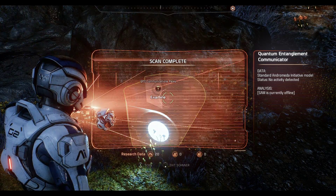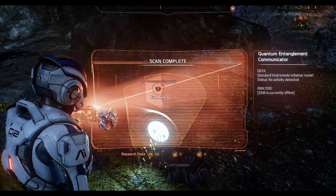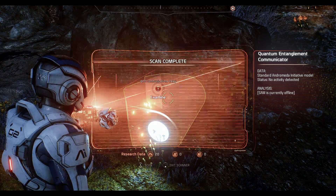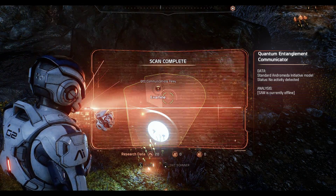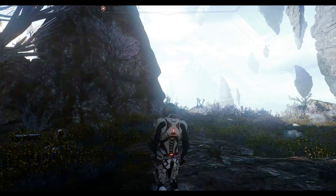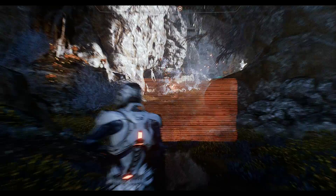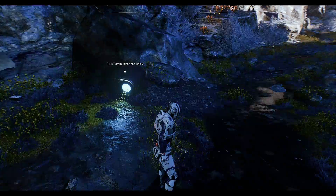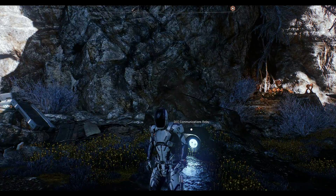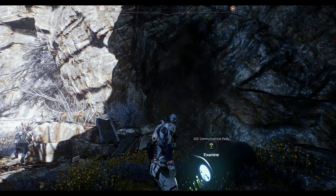So this was a quantum entanglement communicator, standard Andromeda Initiative model — no activity detected. SAM is currently offline. I was thinking SAM meant 'surface-to-air missile' in my earlier video, but no — SAM is the name of the artificial intelligence that's part of the ship, like the Normandy 2.0 for Andromeda. Not surface-to-air missile as I was thinking.